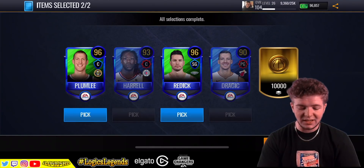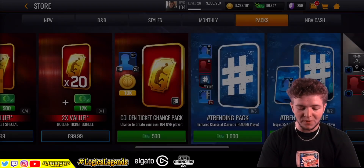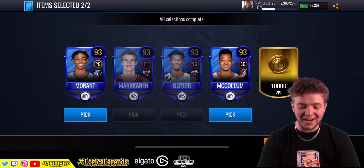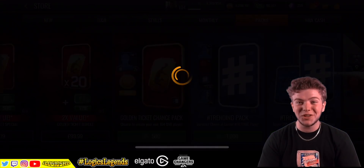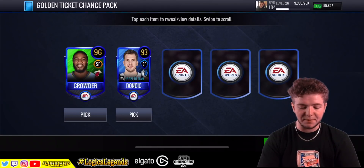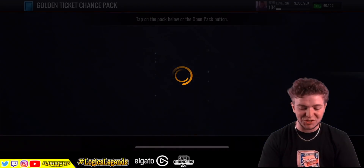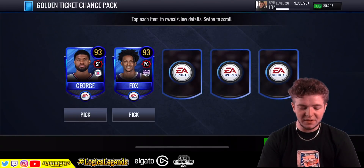2x 96 - there's a Plumlee and a Reddick as well. That's not a bad pull. I genuinely don't expect to pack one. It's a guaranteed 93 every time. If you want to spend 500 cash, don't focus on the golden ticket - focus on the 93s, because you're going to get at least one. If you don't get at least one 93 out of these pick players, then you've been done, because these are guaranteed 93 pluses. It's getting crunch time now - I think we've only got 10 left.